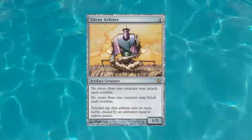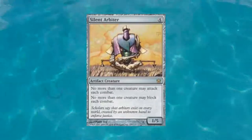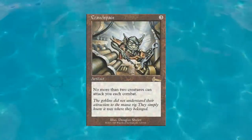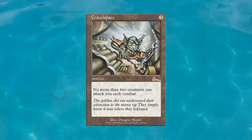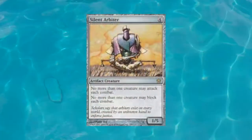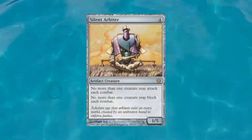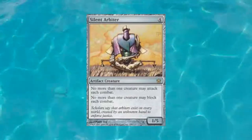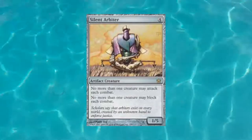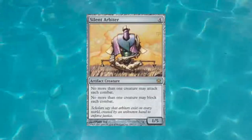It has a lot of similar effects to Crawl Space, which is very similar to this. You'd definitely use it in a deck where you're not using very many creatures — like a Superfriends deck would love to put this in, making it so only one planeswalker can get attacked at a time, slowing the damage coming in. And as mentioned, there are ways around this if you have menace or something that makes a creature unblockable.